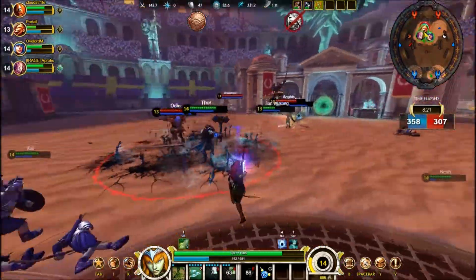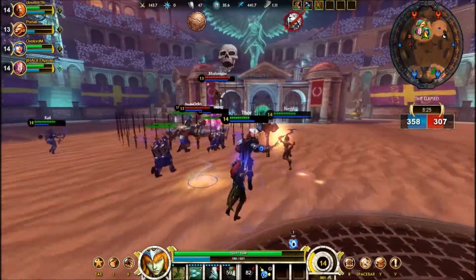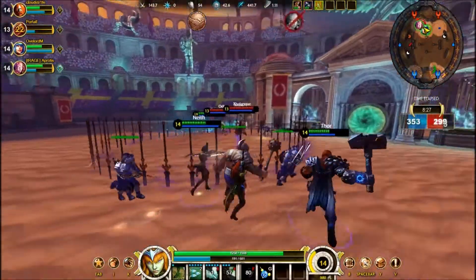Because usually when someone picks Ares, at least one other person on the team is going to pick some really hard-hitting AoE ultimate — and you're just going to get blown up immediately.